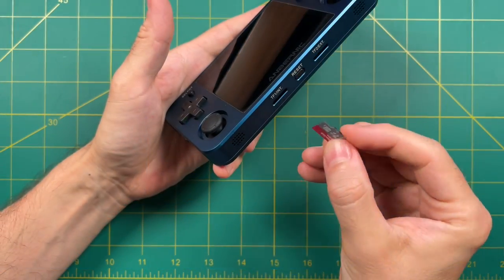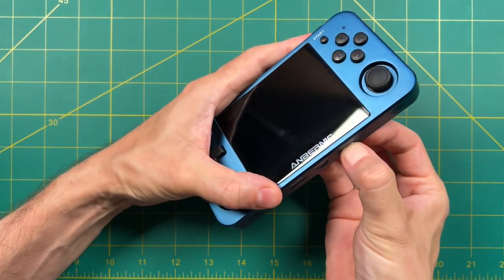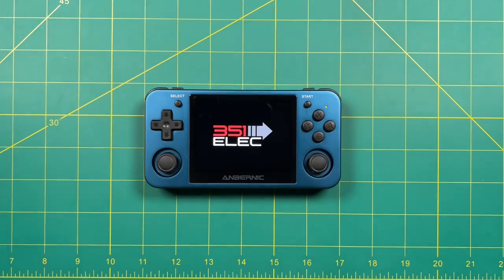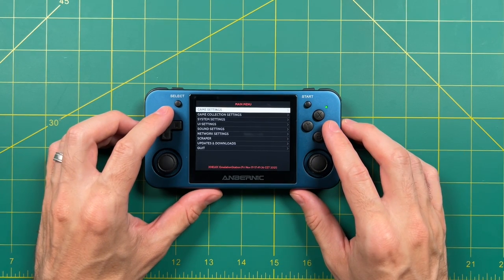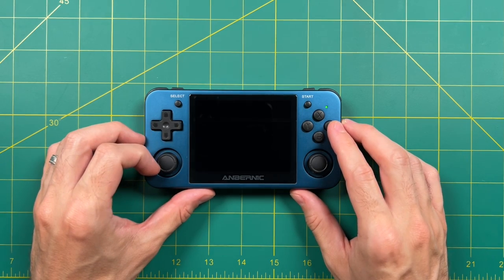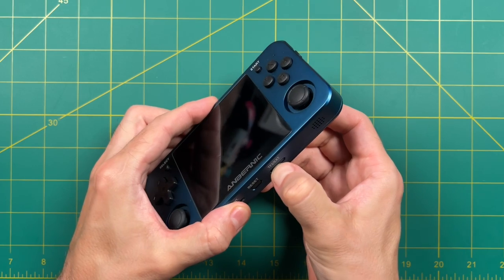If you're using an MP or V you'll have two cards; if you're using a P or M it's just one. Turn on the device and it's going to repartition the SD card and build out the folder structure so you can add your game files in the next step. Once it boots into 351ELEC, press Start to get into the main menu, go to Quit and Shut Down System. Take out the larger SD card, put it back into your computer, and start adding game files.